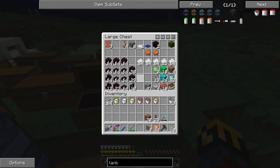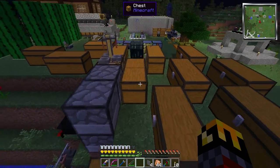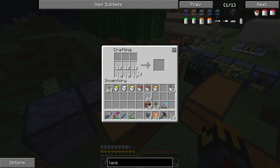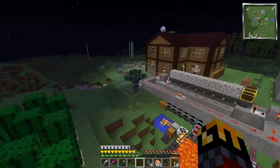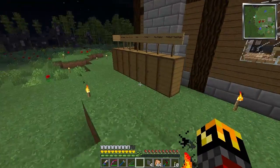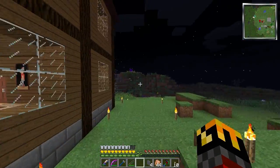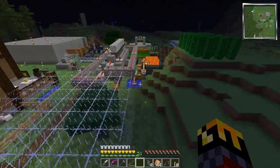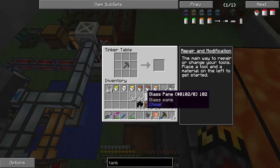I need five glass panes to one obsidian. I can make more glass panes easily enough — that gives me three and a half stacks. Of course we have a whole crap ton of obsidian thanks to our obsidian generator over here. And that's always cool — having the parts you need when you need them.